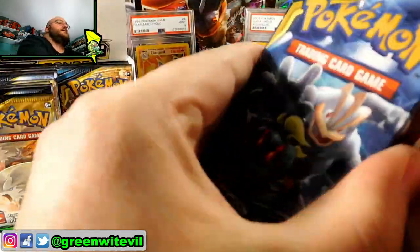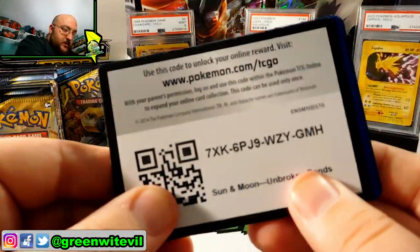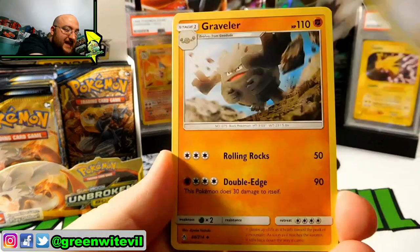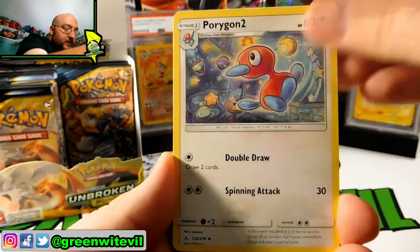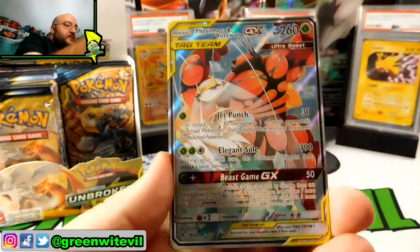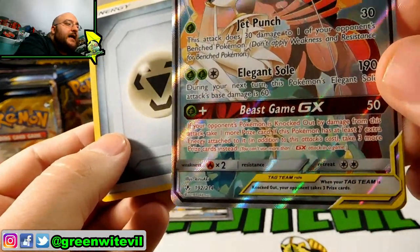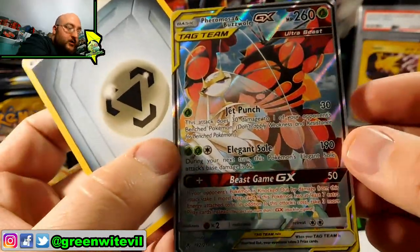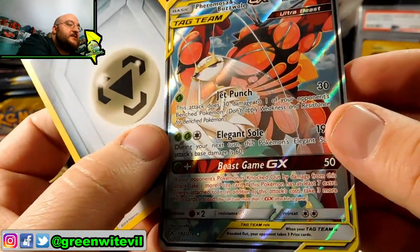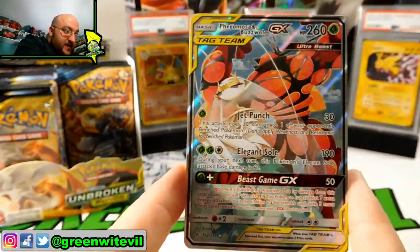Next pack in — another Machamp and Marshadow on the cover. Code card for you guys. Still only at one hit so far, getting a little concerned. Giovanni's Exile — that'd be a nice card to get full art. Graveler, Porygon 2, Oddish, Zubat, Koffing, Doduo, Poliwag, Reverse Clefable, and a Pheromosa and Buzzwole GX. I don't know if this is the alternate art... I think it is! It's definitely the alternate art — that is sick, because I think I had the full art already in green. So we got the alternate art Pheromosa and Buzzwole GX — that is awesome!